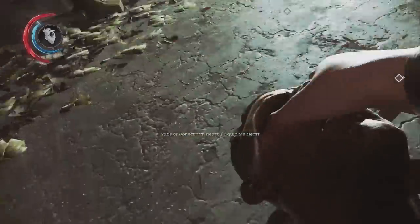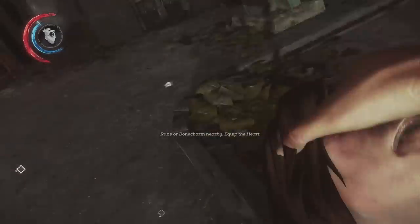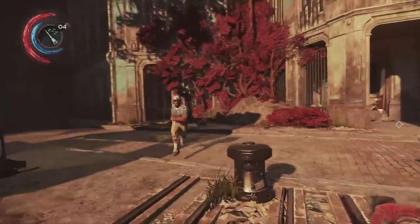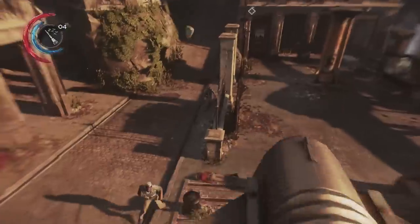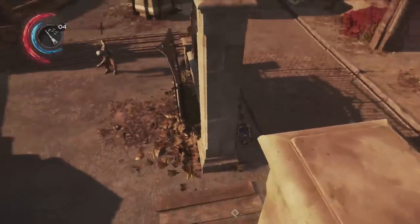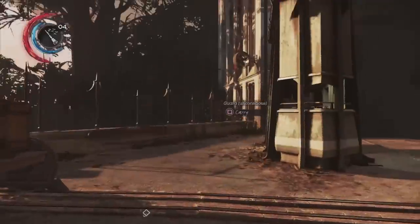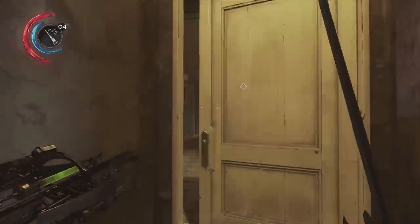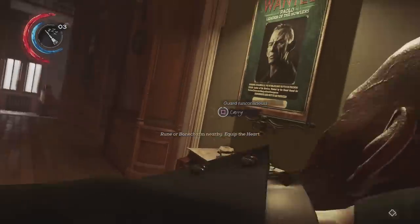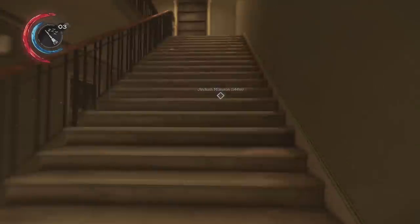Up next is Swift Stalker, one of those Bone Charms that is really going to define this playstyle and add variety to it. When your weapon is sheathed, you get a movement speed increase — we're going to capitalize on this as much as possible. Put down your arms and then slam people's heads into the concrete. Swift Stalker is pretty fun in conjunction with Agility; the movement speed is just absurd. I love the fact that our build is also tanky, so you're this hypermobile tank slamming into people, jumping off things, slamming their heads into the ground. It's really fun and satisfying.